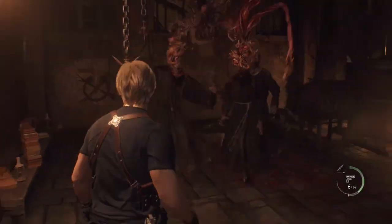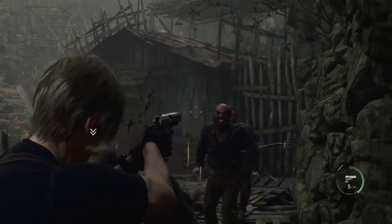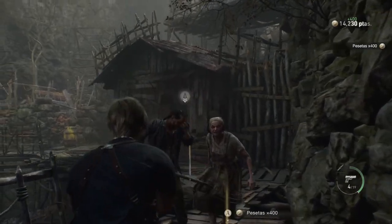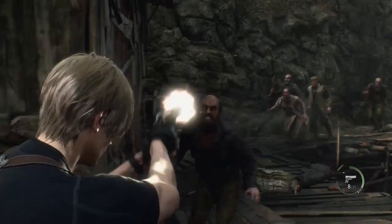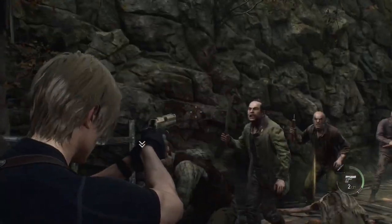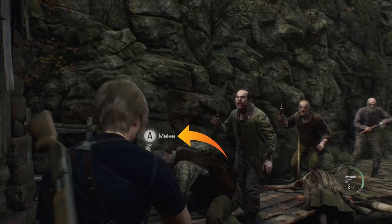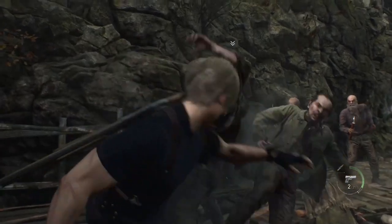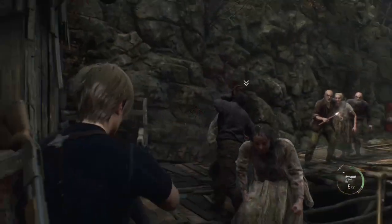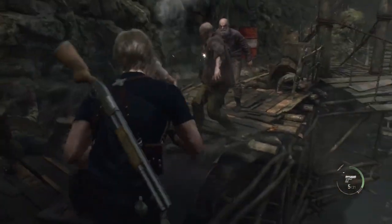Next, for all you original Resident Evil 4 fans out there, they brought back a classic: the roundhouse kick. It's quick, easy, and perfect for clearing out a crowd in a pinch. Shoot or stab an enemy right in its ugly face to stun it, then run in close for the ultimate moment of glory. As you get close, a prompt will show up on your screen just begging you to unleash that bone-crushing roundhouse kick. When you do, you'll send these crazy undead cultists flying. Master this and you'll even save some ammo.